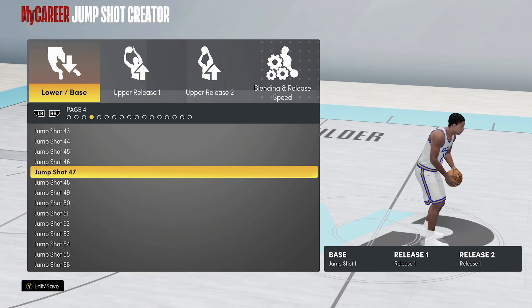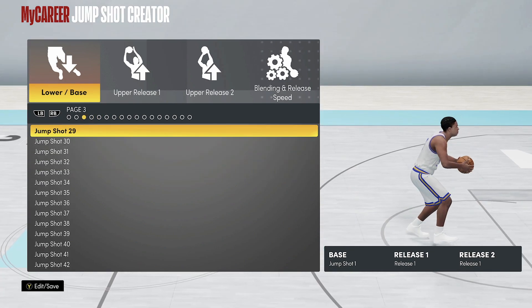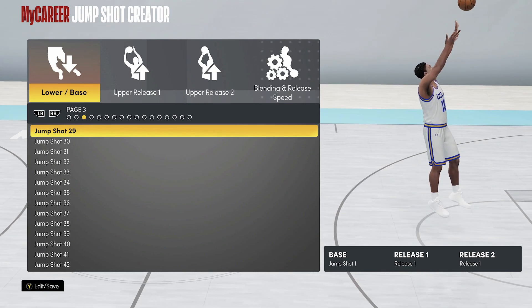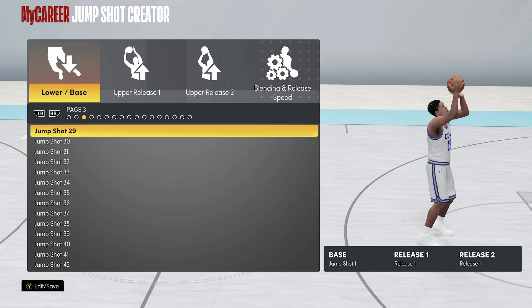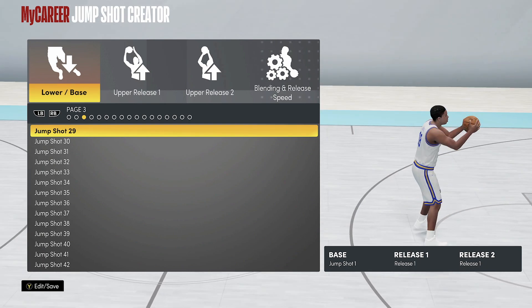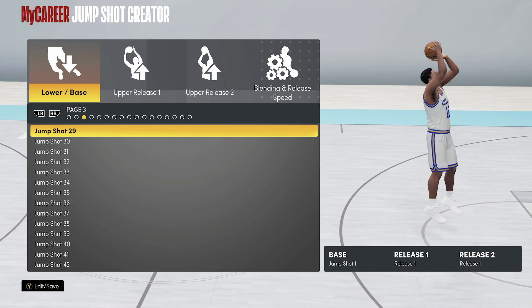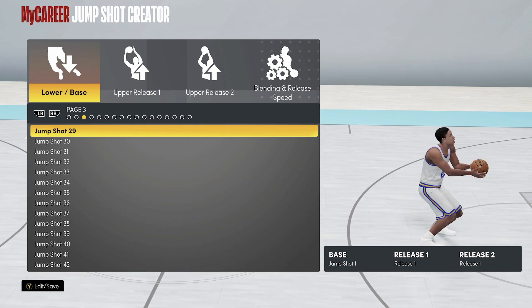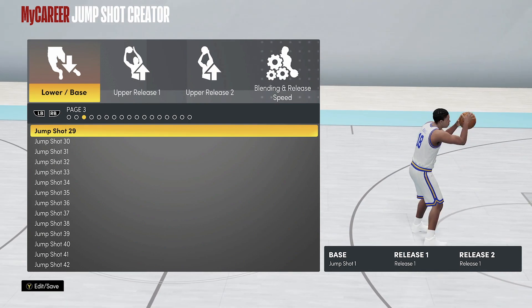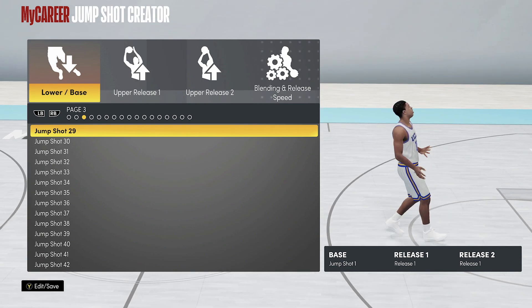Coming in at number two is Jump Shot 29. It's the same milliseconds and speed as Ray Allen, so this can be like a 1A, 1B situation. The green window is a little bit different — it's a little bit lower — but this is the second fastest jump shot in NBA 2K21 Next Gen. If you want a fast base, this is where it's at.